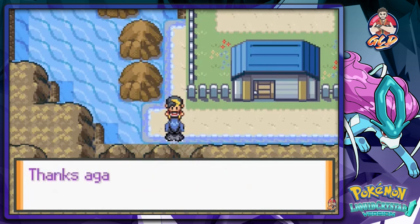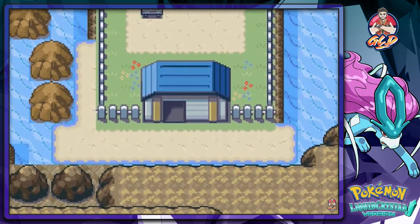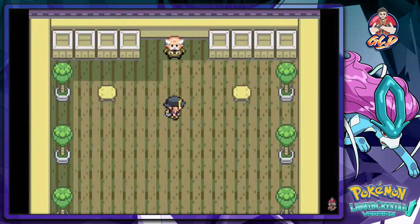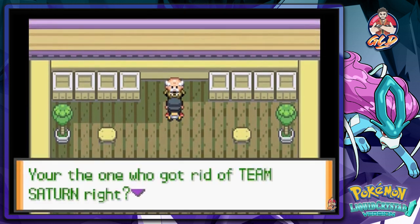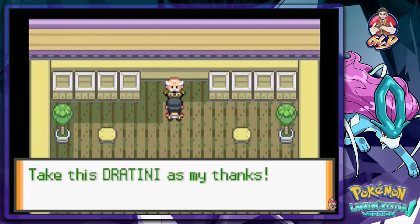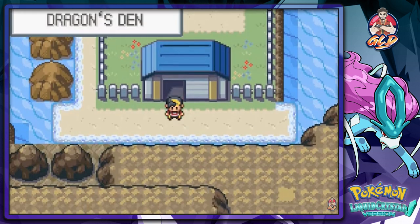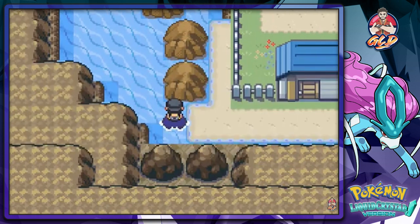Okay, so that's taking care of that. Let's go right ahead and talk to this guy - he says 'Hello, you must be Draven. You're the one who got rid of Team Saturn, right? Thank you, I have something for you. Take this Dratini as my thanks.' I have a full Pokemon team so... that is a very, very good incentive for getting a Dratini instead of just having a test or something.